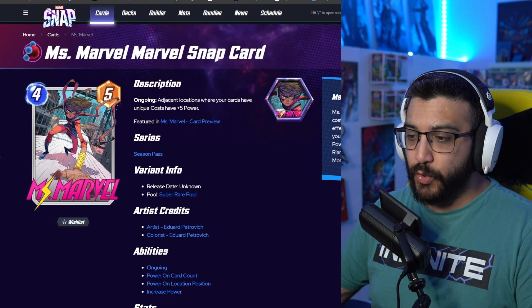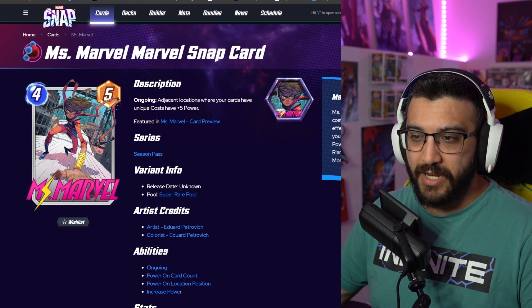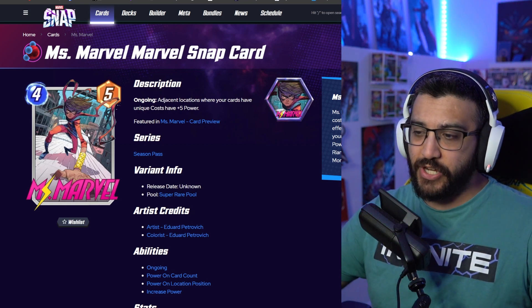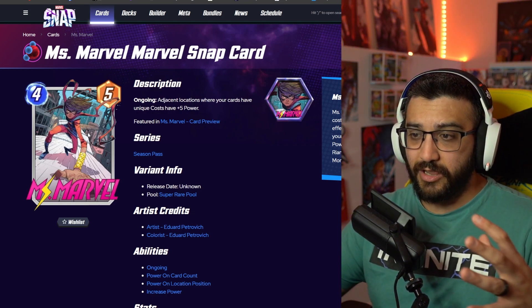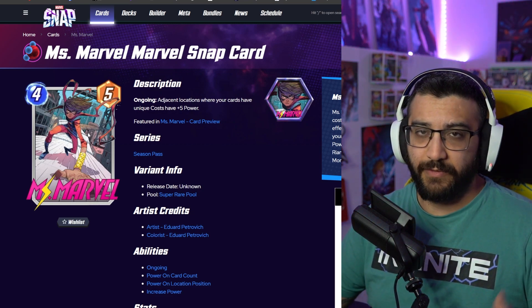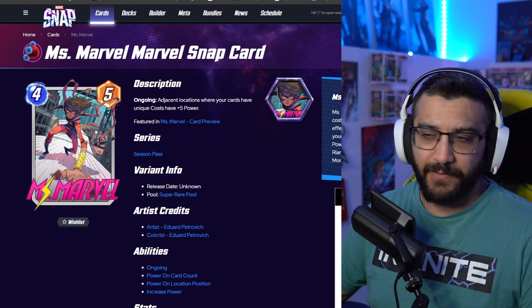Next up we got the one by Edward Petrovich. Very cool, actually. I like this one a lot — Ms. Marvel in action here on the train, hair in the wind, everything. I'm curious to see what this one looks like animated. We don't have a release date, but it's datamined for 1,200 gold. I love that it's in action. The artwork has a lot going on — you can see Ms. Marvel using her abilities, kind of like Mr. Fantastic, with lots of background to it as well.